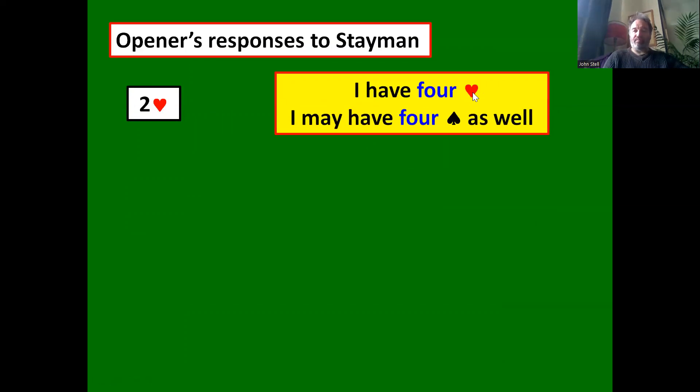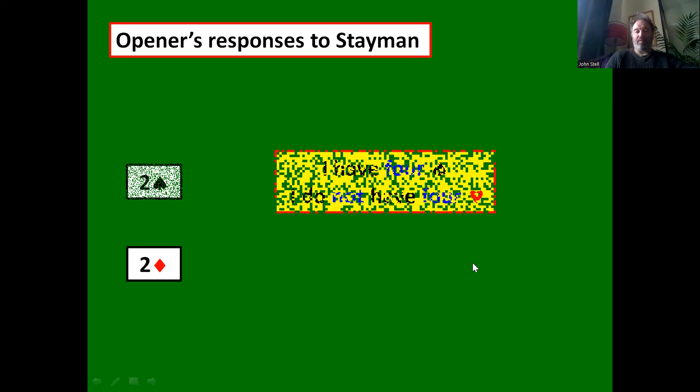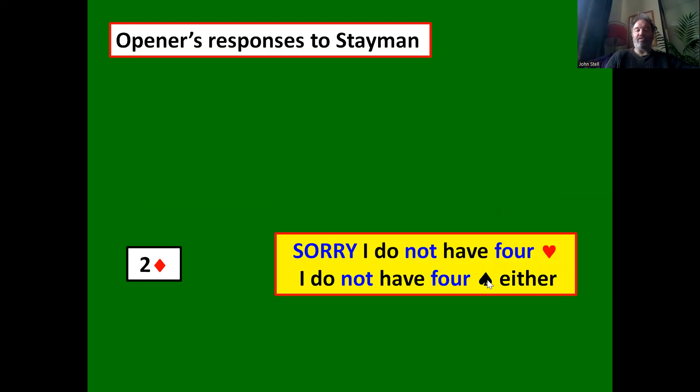Opener's responses to Stayman: two hearts says 'I have four hearts.' This is the response to two clubs after one no trump. You may have four spades as well — you're not denying a four card spade suit, but you're showing four hearts. Two spades says 'I have four spades' — and importantly, it denies four hearts. So even if your spade suit is strong and your heart suit is poor, if you have four hearts you must bid two hearts, not two spades. Two diamonds says 'I do not have four hearts and I do not have four spades.'